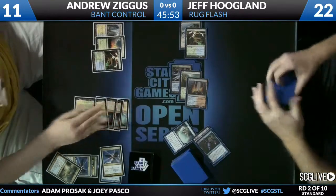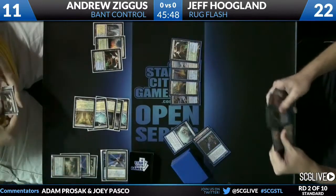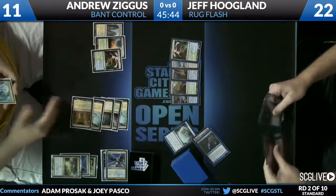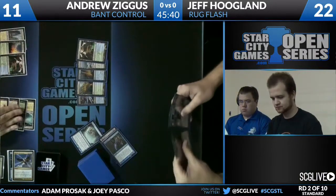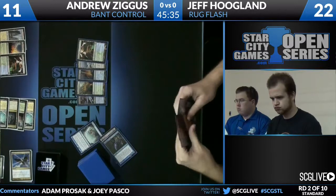A Verdict — and it just happened to be the last one. Board now clear. Andrew with three lands untapped. Jeff with no creatures, five lands, one of which is a Lighthouse. Mizium Mortars is a draw — one of the embarrassing cards, basically. Not where you want to be against a control deck.